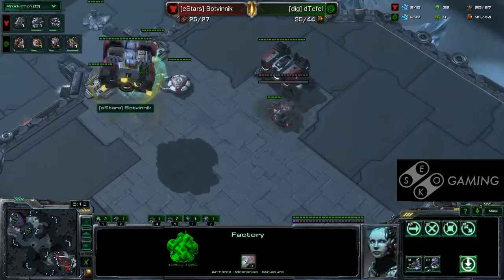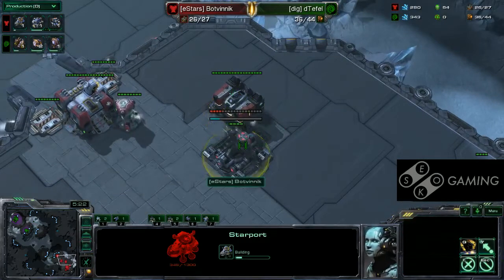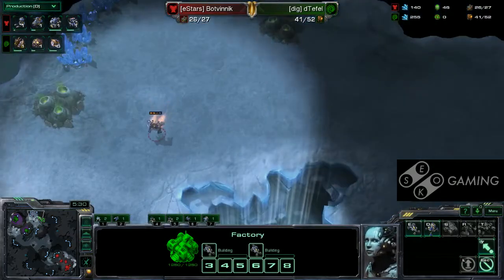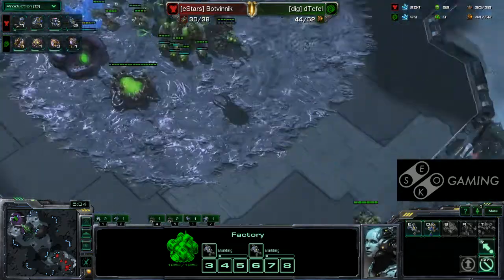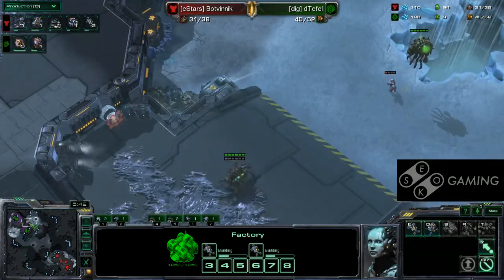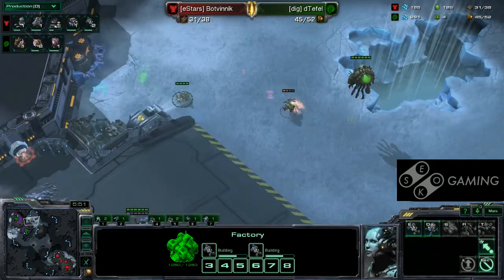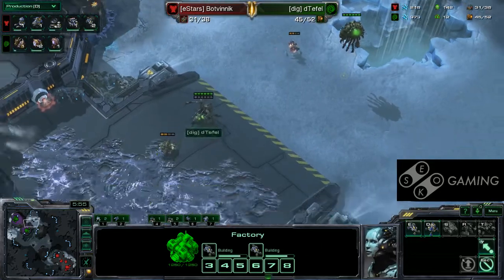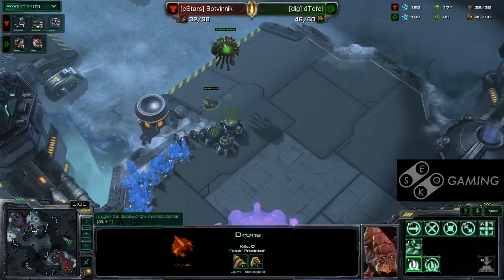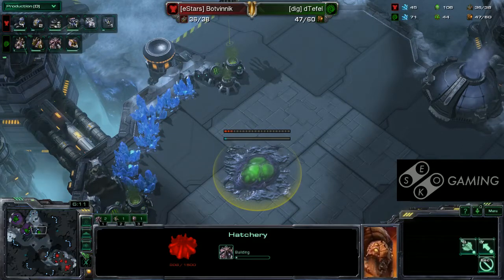Command Center about to finish up. Factory's already in position. Starport's on the way. We'll see if we're going to have a Tech Lab go down for some Banshees or not. Zerg player's starting to build up a bit of money here, thinking he wants a third Hatchery pretty soon, but he's getting saturated up really well on just the two bases. He is going to spot it unfortunately — he's going to expand up here as his third, which is quite interesting, a little bit more vulnerable.